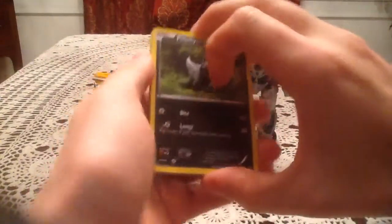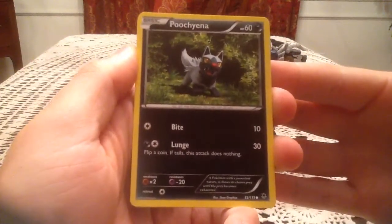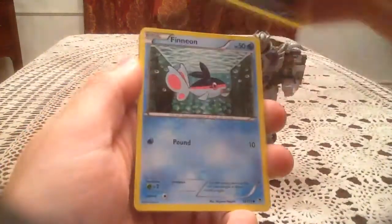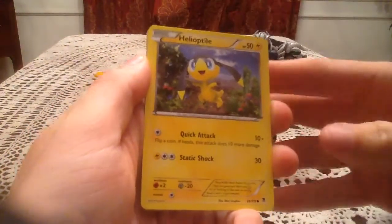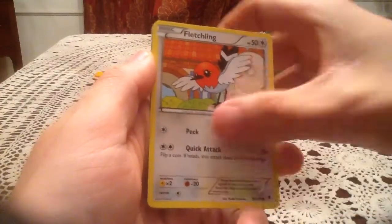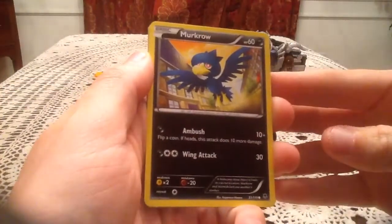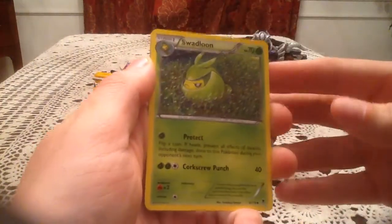I hope we got something good. In this pack we have Apuchiana, Finneon, Helioptile, Fletchling, Markro, Zwilus, and Swadloon.